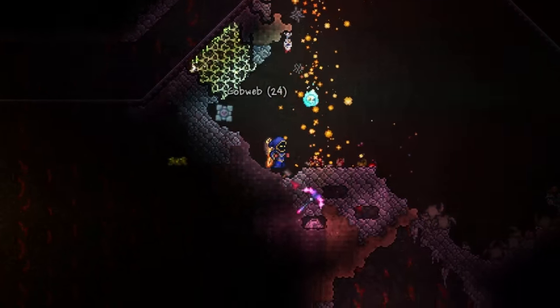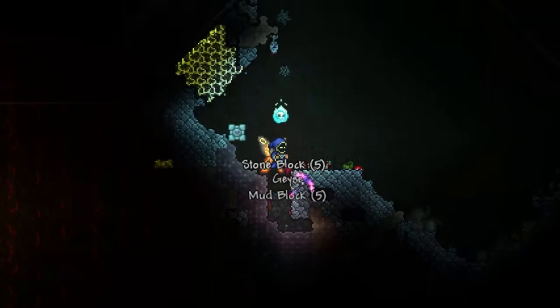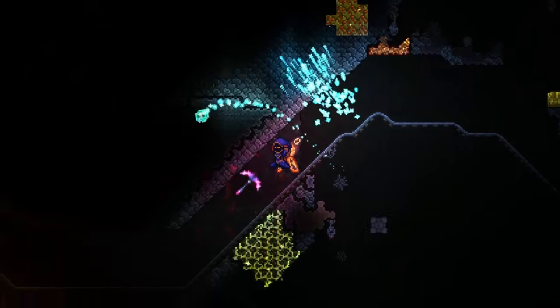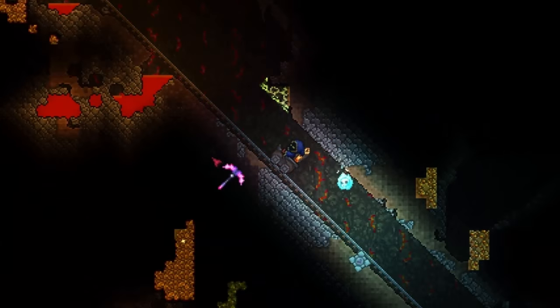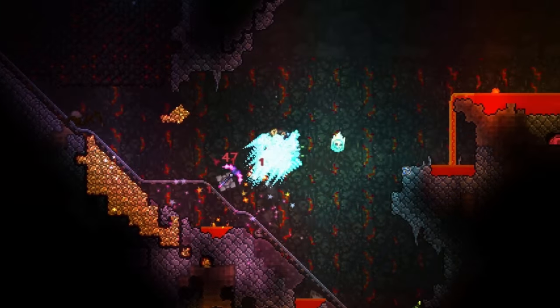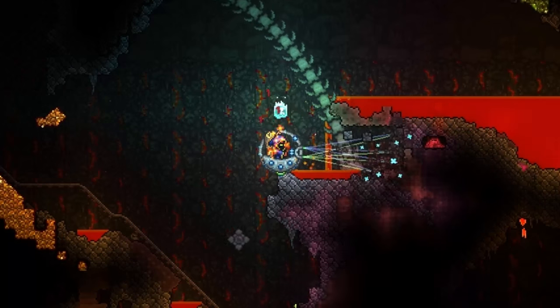They're found underground at around lava level, just before hell. The deeper you go before hell, the more likely you will be able to find them. I went pretty deep before I found those — those were my first ones. As you can see, the background changed, so it was pretty far down.